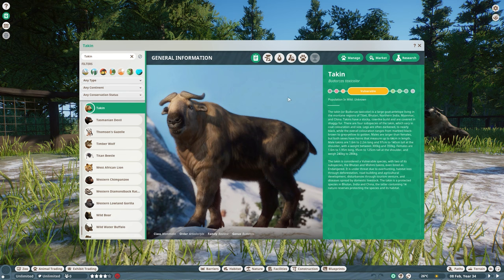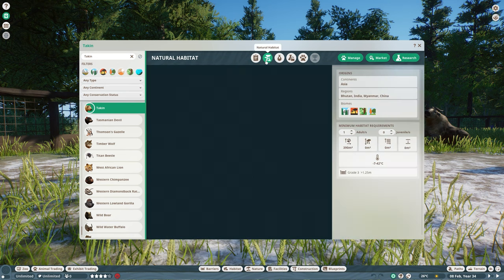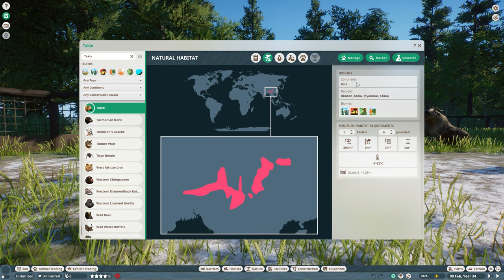Let's quickly go over the zoopedia. The takin is vulnerable. Their natural habitat is in Asia — Bhutan, India, Myanmar, and China. Biomes are taiga, grassland, tropical, and temperate. One adult needs 390 square meters, 2 need 453, 3 need 510, and 4 need 570 — it goes up fairly fast. Temperature requirement is minus 7 to 42 degrees, and they need fencing higher than 1.25 meters.